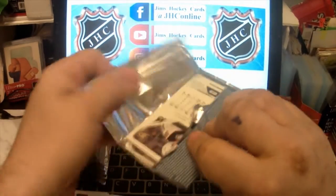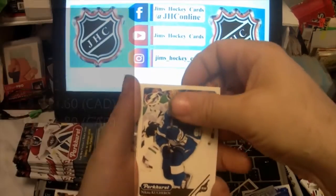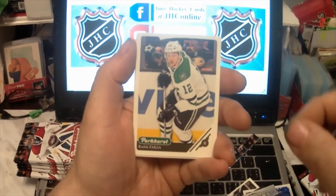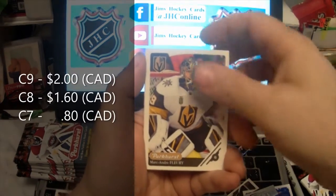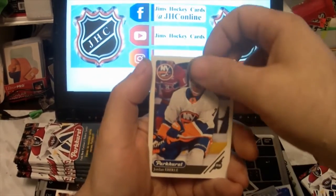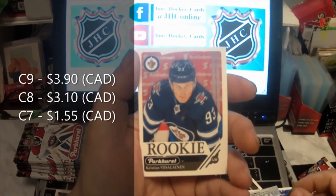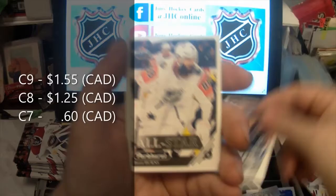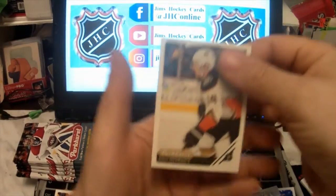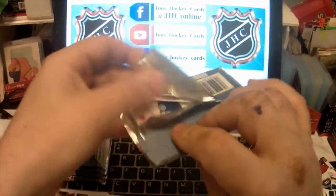For 25 bucks it doesn't seem like too bad a deal. Nikita Kucherov, Anze Kopitar, Radek Faksa, Marc-André Fleury, Ryan Johansen, Jordan Eberle. I believe this is a silver — James van Riemsdyk. Rookie of Christian Vasilevskiy. All-Star Brent Burns and Adam Henrique. 2018-19 Parkhurst doesn't seem too bad.